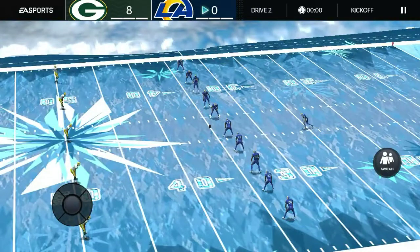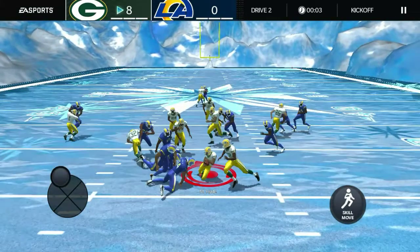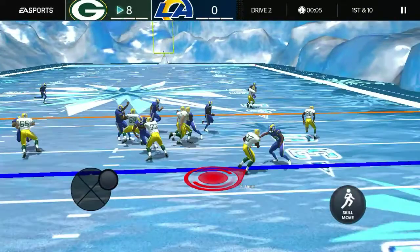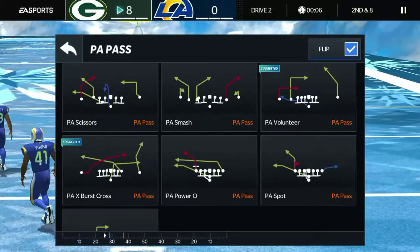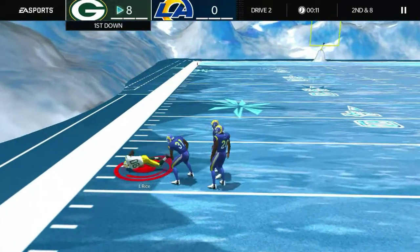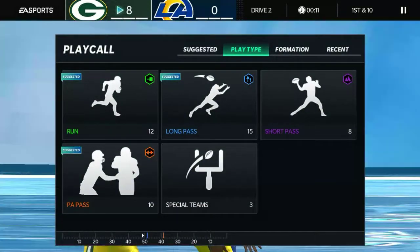I usually do this trap run as well — this is only for vertical playbook users. These are the vertical plays, and I found out they're super good. You'll score every single drive. Two-point conversions aren't that guaranteed, but touchdowns are pretty much guaranteed if you use this method. I would recommend switching to vertical if you haven't already. Be sure to like and subscribe for more content like this, and I'll see you next time.